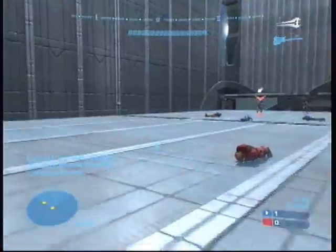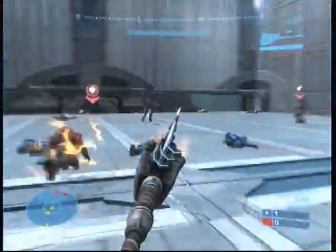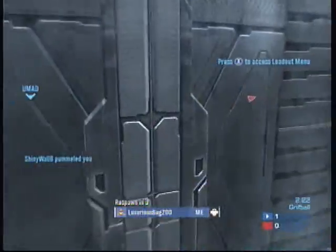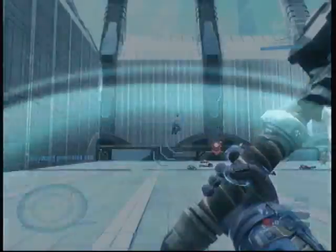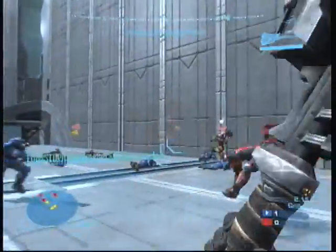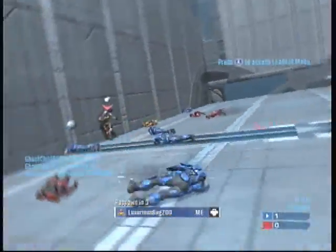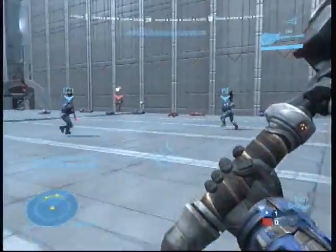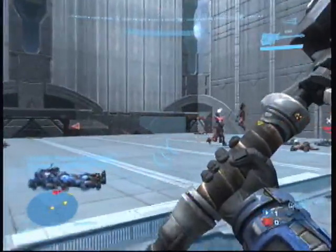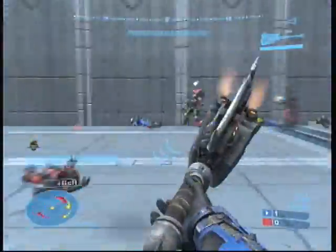When you have the bomb, you turn orange. So if you don't know what the service tag is, you can rely on that. But the service tag is little floating letters or numbers above a person's head. See how the orange person has the bomb thing above his head? Well, that means that he has the bomb. And you can see his service tag everywhere, but you can't see your enemies' — just if they have the bomb in Griff Ball.